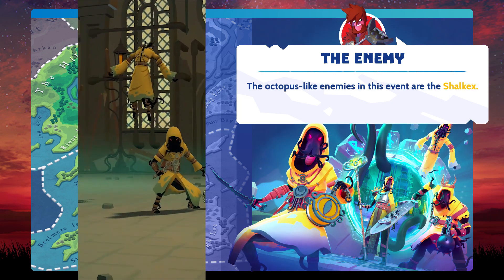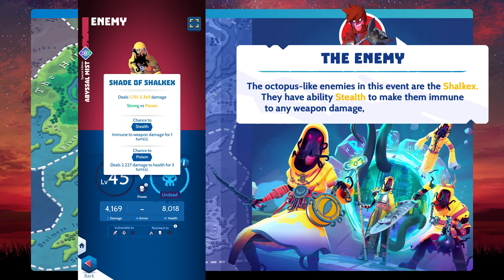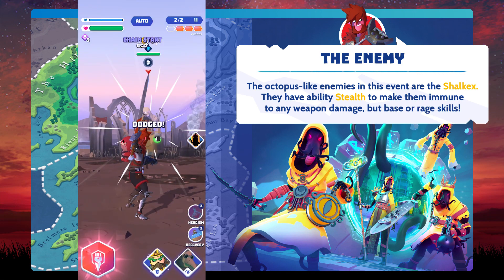The octopus-like enemies in this event are the Shock X. They have the ability stealth, making them immune to any weapon damage, but not base or rage skills.